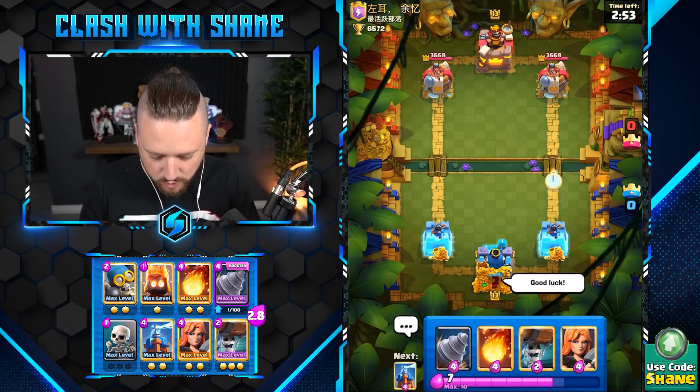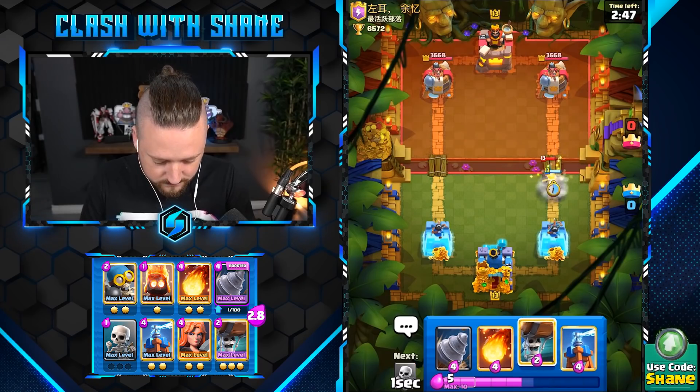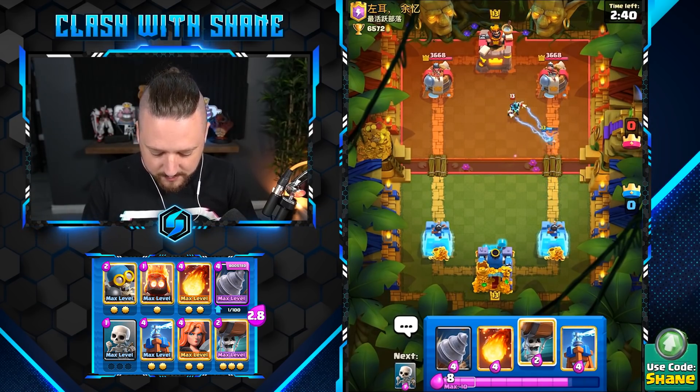Let's go Fire Spirit here right lane — run, Fire Spirit, run! Get to the tower and show him the power! Alright, Valkyrie here. We would have preferred Militants but we didn't have it, man. An E-Wizard — wah wah wah.